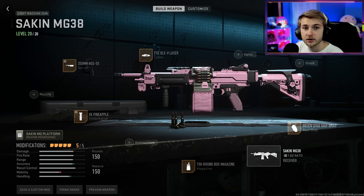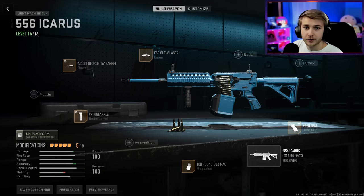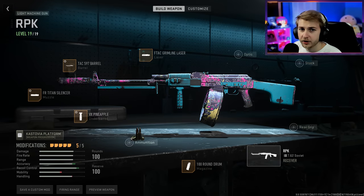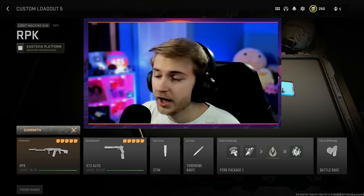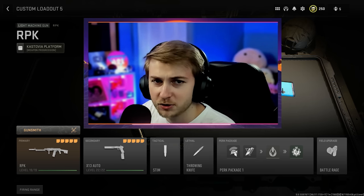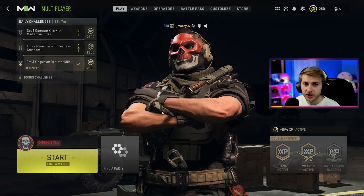Here is my Sacken Paws MG38, here's my HCR56, here's my 556 Icarus, here's my RAAL MG, and here is my RPK. Just in case you're curious, here's the class I'm going to be using for all these LMGs. Today I'm going with Battle Rage because I haven't really used it and it seems like fun. We're going to be doing our grinding on Shipment, so let's go ahead and hop in.